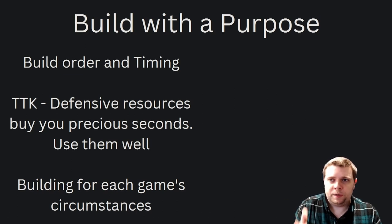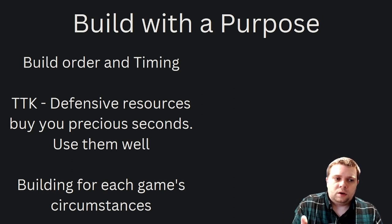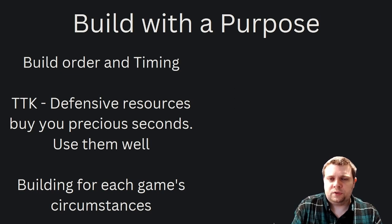Now, time to kill is something else you want to keep in mind — and it's not the speed of it. MOBAs, as an industry standard, defensive resources buy you seconds. You still have to do something with those seconds. No matter how quick or short time to kill is, any defensive layer you buy is going to buy you a few seconds. The more defensive layers you get, the more seconds you buy, and it's up to you to use that time wisely and effectively.